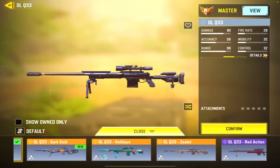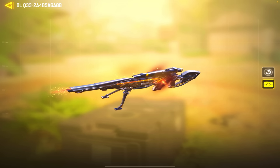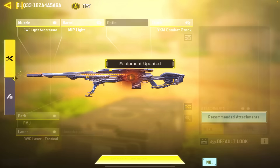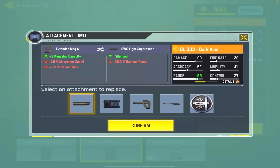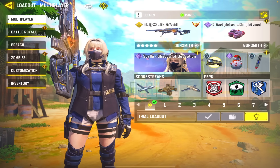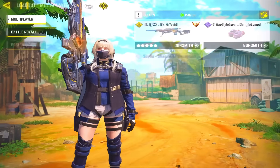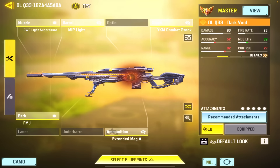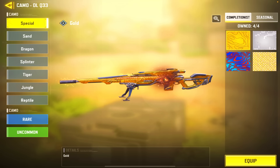Okay, so here we are — time to equip our new Dark Void. Attachments look pretty basic but this sniper looks great, that's all I'm gonna say. I'm going to remove the laser for extended mag A — the usual pro player build we do with the DLQ. I want to see what this looks like with the camo skins. Here are my attachments for those who still don't know — let's go to camo: gold, ass, platinum.